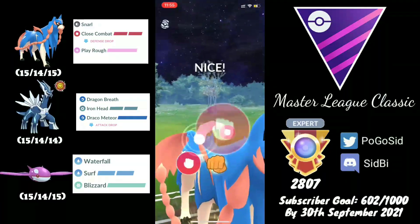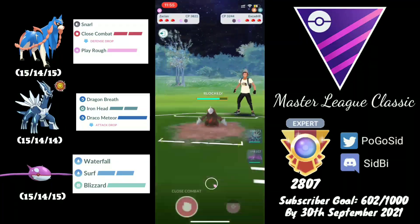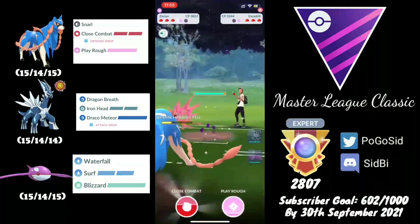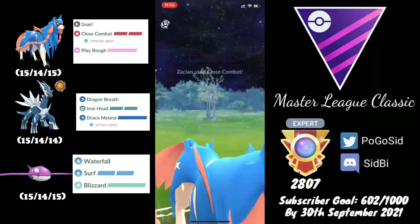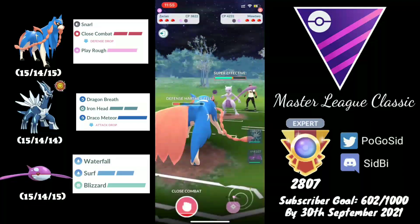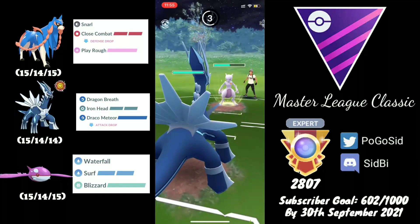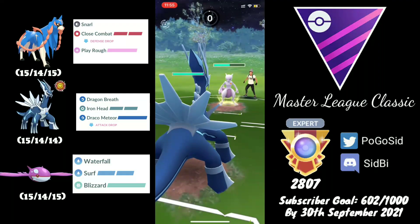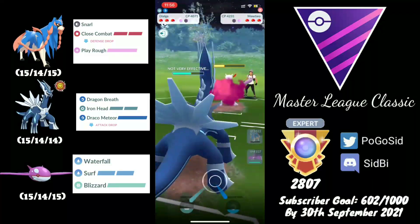They go for the Drill Run, and I definitely want to shield if I want to rip off two Close Combats. The first Close Combat gets shielded, and the opponent does a really great job catching the second Close Combat onto their Mewtwo — that was a really great swap. But Mewtwo is also a squishy Pokémon so it took some decent damage. We are able to land a Sidestrike onto the Dialga, which is massive.